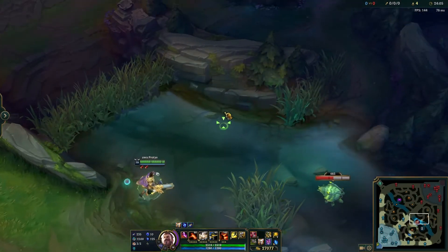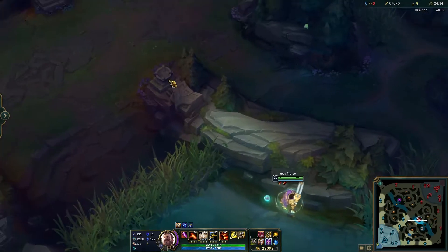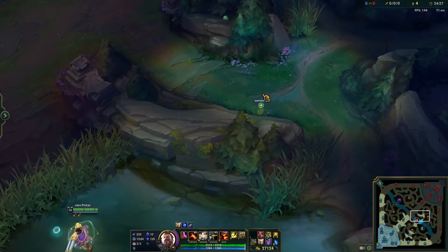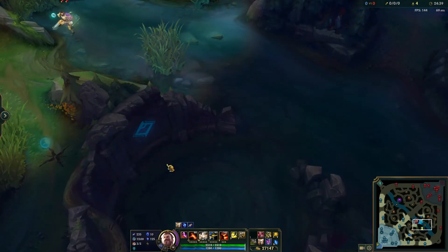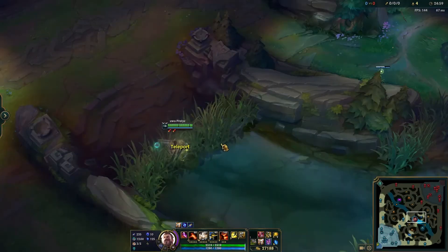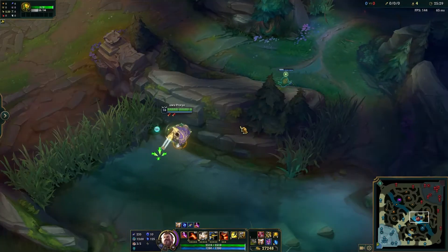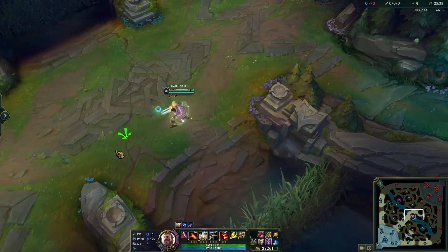The next ward is what I call the past river wall ward. There's this big chunk of wall on the river, and where you're going to put the ward is past this wall up in here. This ward can of course watch for rotations — you can see if the enemy team is rotating down this path into dragon, which is a common path when people want to take dragon. Another use of this ward is to spot out ganks from long-range gank champions like Zac's E or Fiddlesticks' R. This ward will spot them out and give you enough time to run away before they can annihilate you.